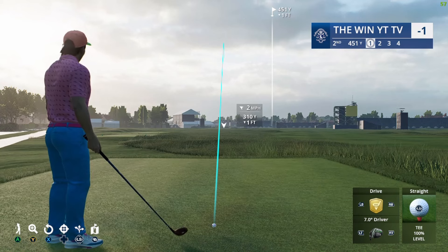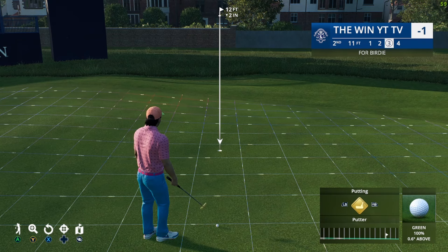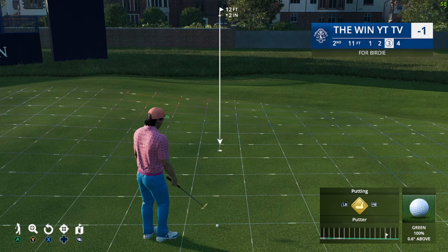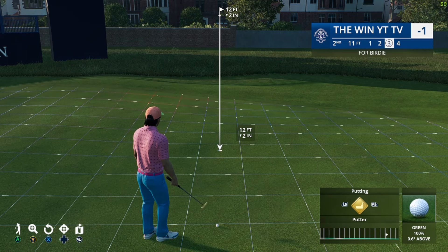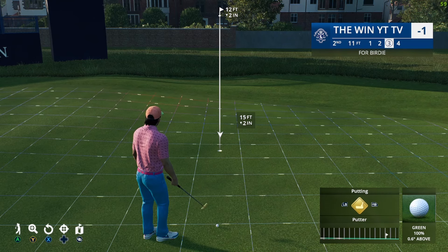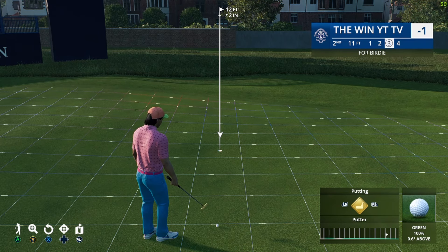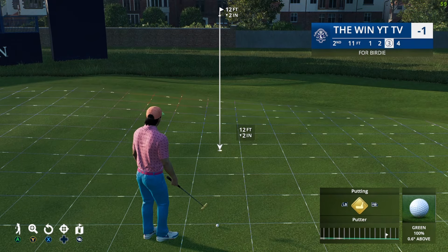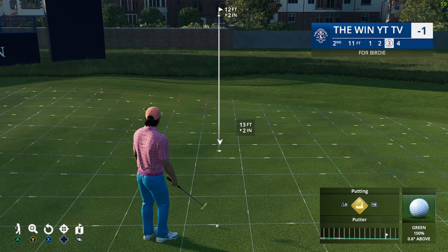Here's the number two tip, which I already talked about but I'm going to reinforce: the weight. The ideal distance to aim for every single putt is three to four feet more than what it says. Once you have that down, that should be your standard weight for every single putt. For example, this putt is 12 feet and it's two inches downhill, so it's 10 — technically you should still be aiming 13.